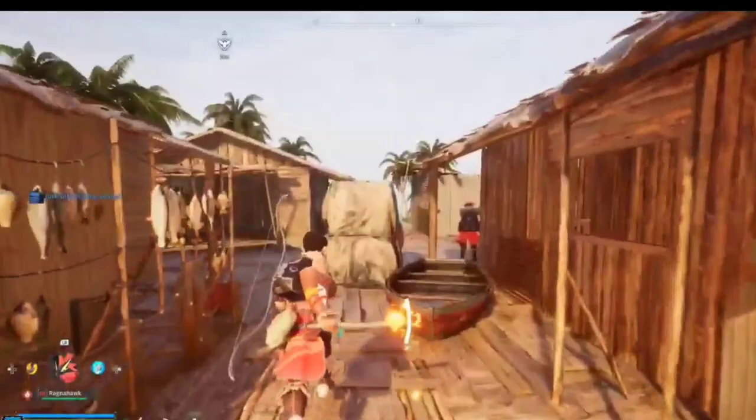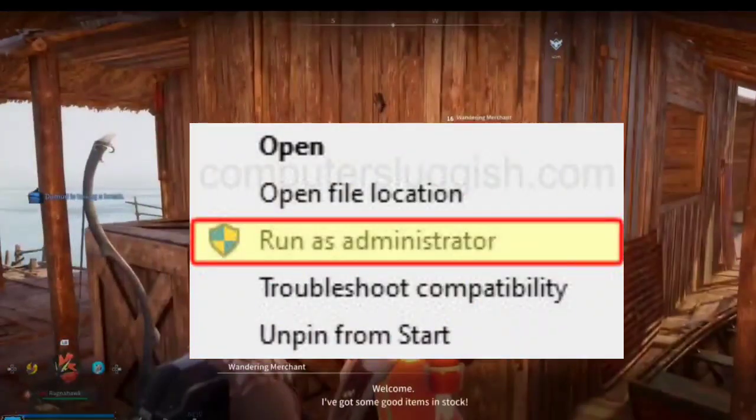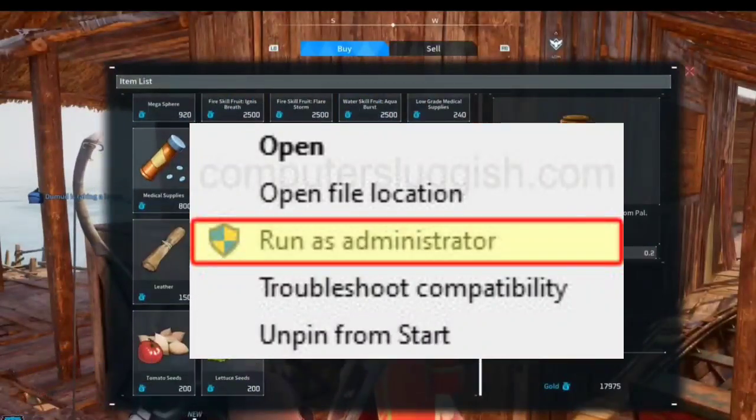6. Adjust Pal World game settings on Windows — grant Pal World proper administrator permissions. Right-click on the game shortcut, go to Properties, and select Run as Administrator, and compatibility mode.